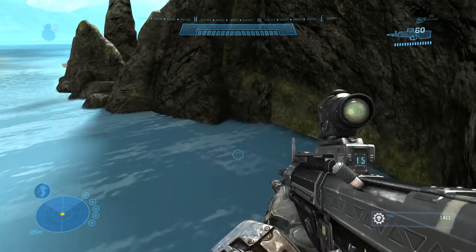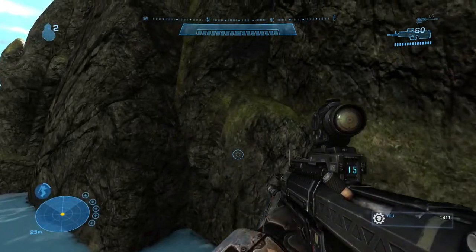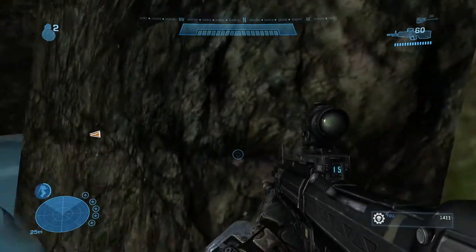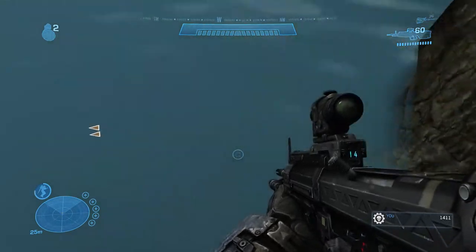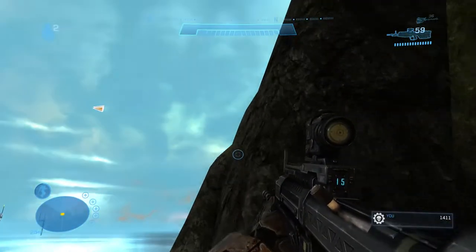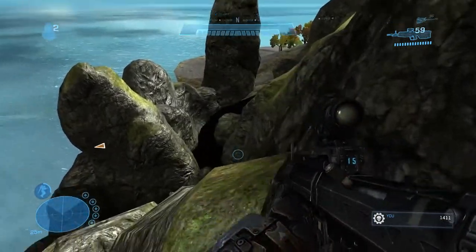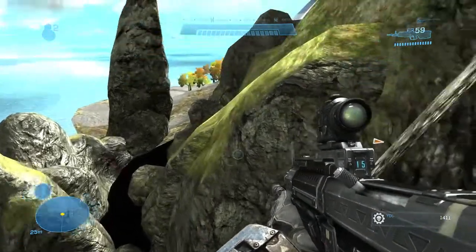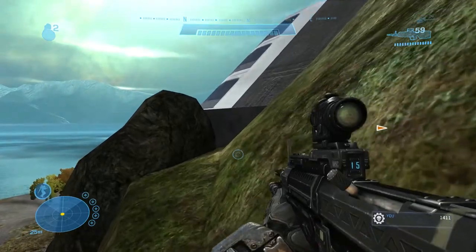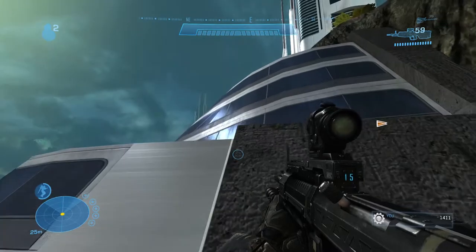From here you want to slowly jetpack once again all the way to this other part of the cliff. As you can see in the video, I land over in the corner and the timer goes away and I survive. If you land anywhere else in the water for the most part you'll die. Once your jetpack is fully restored, jetpack into the other part of the cliff. From here it actually gets pretty easy.